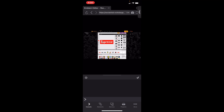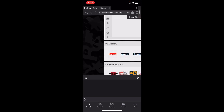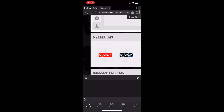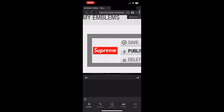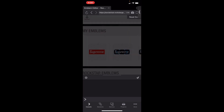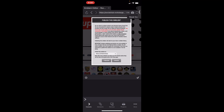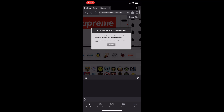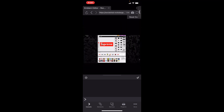Once you paste it, you should see your emblem pop up in the box. Zoom in to the bottom left of the screen and you should see a smaller version of the emblem you just made. Click on it and then click Publish. Zoom back out so you can see the confirmation prompt — make sure you're publishing it to the right crew — then accept it. You should see an alert saying it was successfully published.